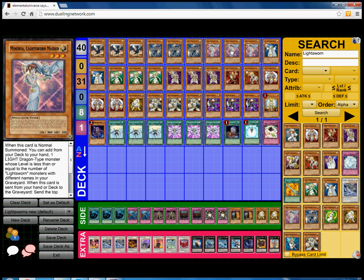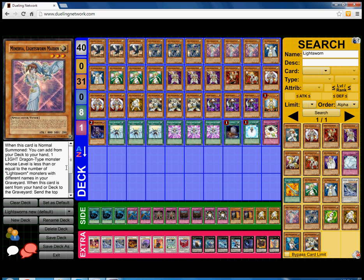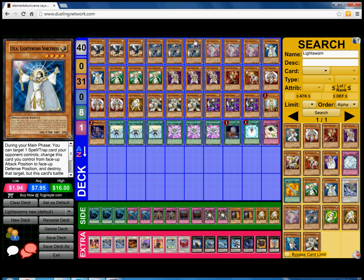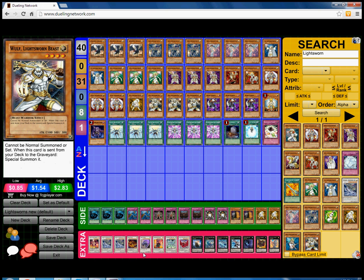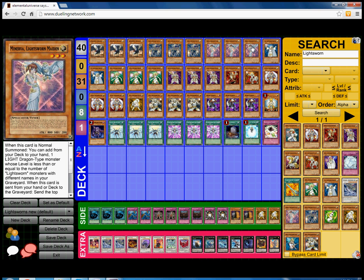Next we play Triple Maiden — she is just broken. When this card is normal summoned, you can add one Light Dragon-type monster whose level is less than or equal to the number of Light Sworn monsters with different names in your graveyard. So if you have 8 Light Sworn in grave, you can add back a Judgment Dragon. When she is sent from your hand or deck to the graveyard, she mills. So summon Lumina, send Maiden to the grave with Lumina's effect — she mills, hopefully a Wolf. Summon back Maiden and Synchro for Beast Volcan, or if you mill a Wolf, Synchro Wolf and Maiden for cards like Black Rose Dragon or Mecha Phantom Beast Dracossack.